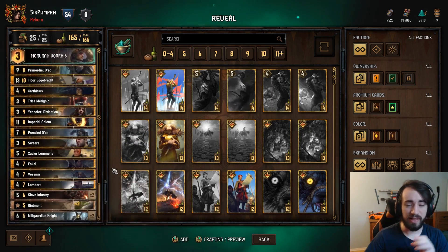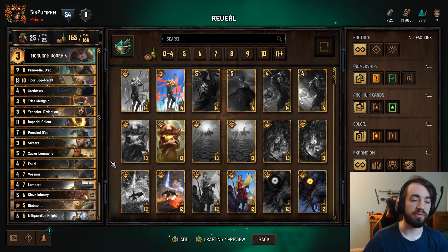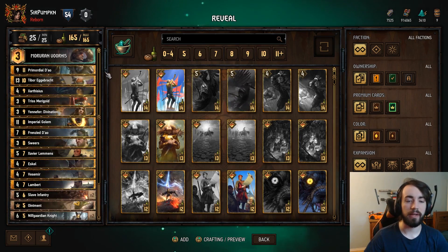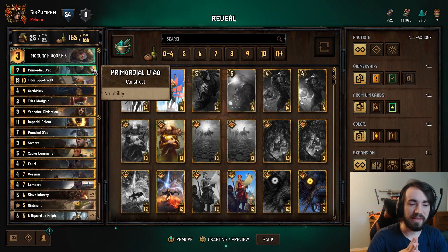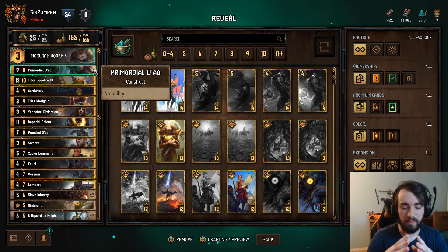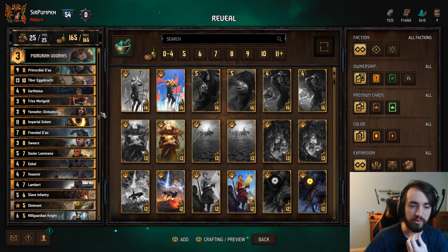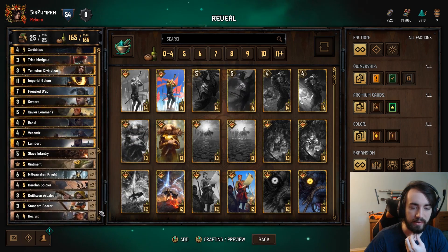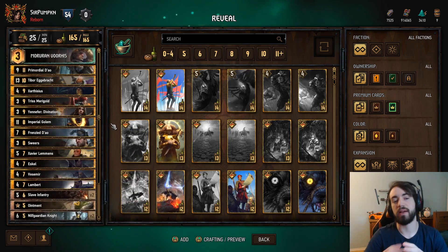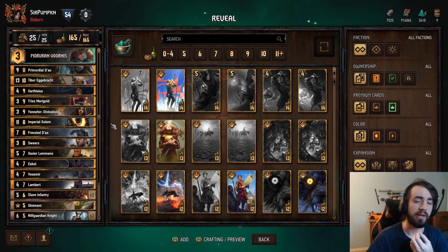The other thing is Calvite only has two mulligans, which is really really bad. The three mulligans are actually really important in this deck because there are some cards like Delarian Soldier and Standard Bearer — they're not necessarily bricks, you can play them, but you would much rather reveal them if you can. Primordial Dao: very simply, it's a nine for eleven. The main reason this is in the deck is because it makes cards like Triss Marigold, Yennefer, Zarthysseus, and your recruits better because it just increases the highs in your deck, which is very important.